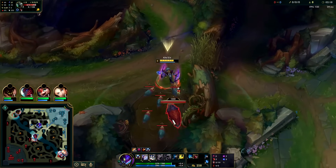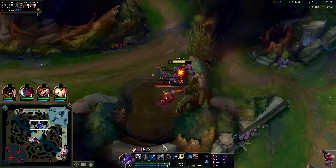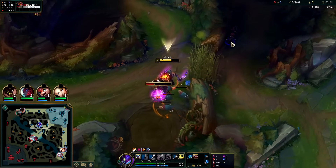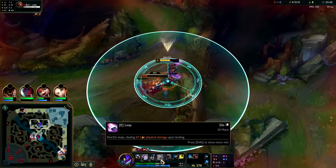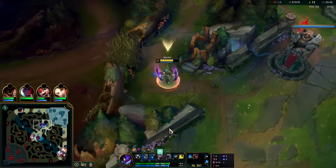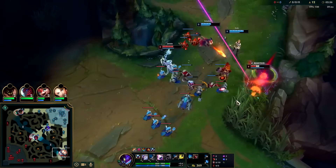His ganks — at best they're average pre-six, they're not great. He's got kind of a short range dash, it's not point-and-click like Elise so it can miss, they can flash it. It's not even a slow, so take that for what you will. Got our E now, enemies are shoving.